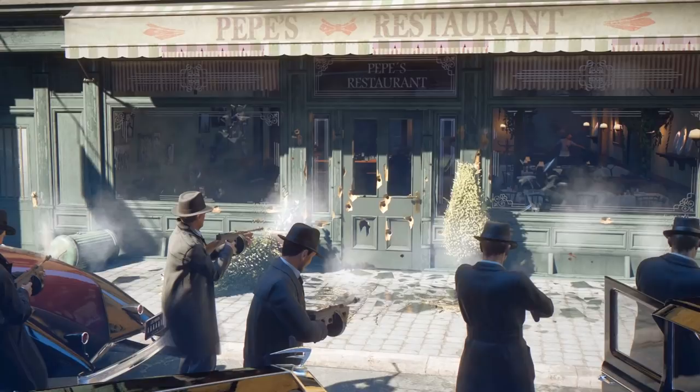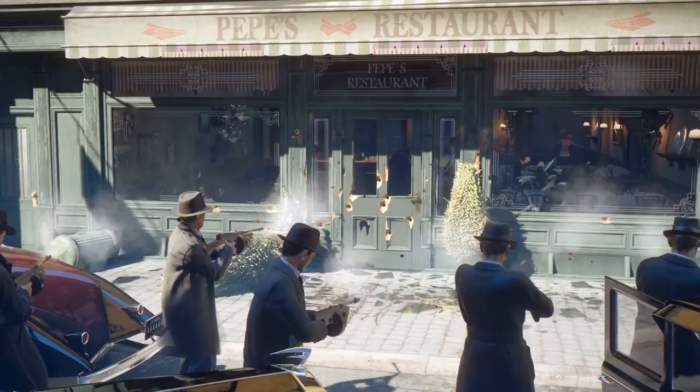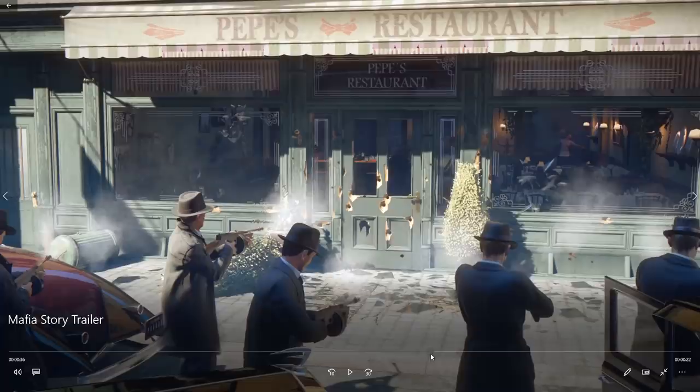I've just noticed something slightly interesting that may lead me to believe that we can customize cars. If you look at the bottom left-hand corner, one of the cars has a number plate that is all just A's. In Mafia 2, you could change the number plate of your vehicle, and you could literally just type in AAAA if you were too bored to write anything specific. Does this mean we will have car customization? That's interesting.